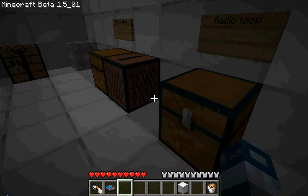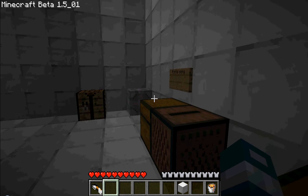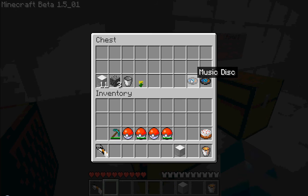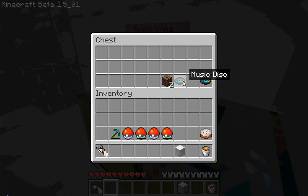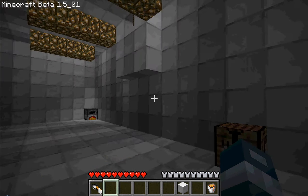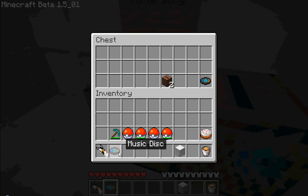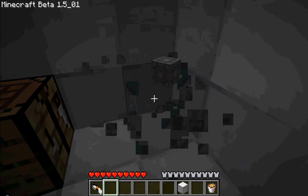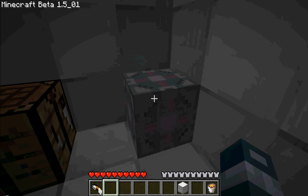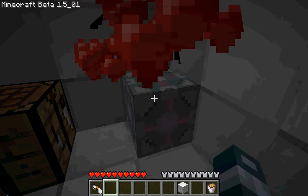We've got the radio loop, some flowers. Over here we've got the original Portal song. We've got the companion cube — so when you hold it and take damage you gain health, like half a heart every couple minutes. You probably gain health by clicking on it because you love it.